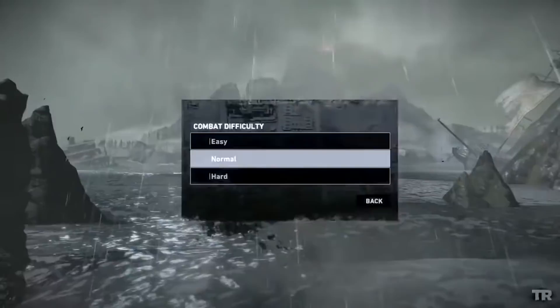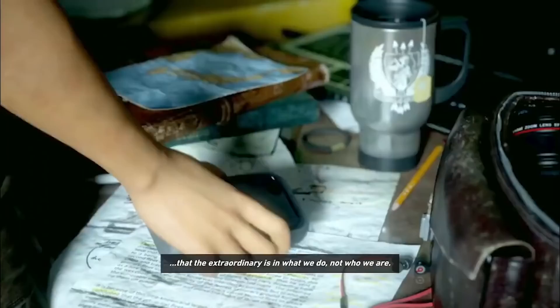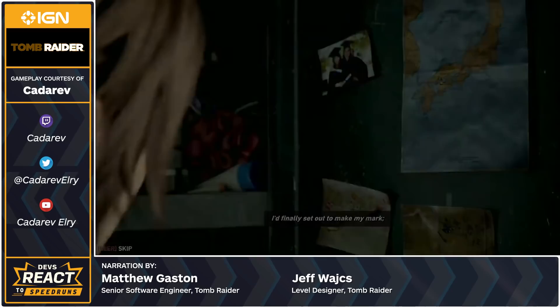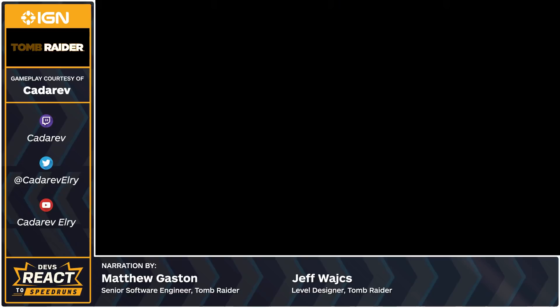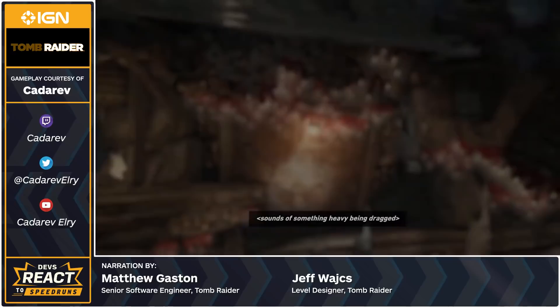Hello, I'm Matthew Gaston from Crystal Dynamics. I'm a senior technical designer, and at the time of making Tomb Raider 2013, I was a senior software engineer working mostly on player gameplay — running, jumping, climbing — and then hunting systems. And this is Jeff Wages, a senior designer at Crystal; I was a level designer on this project and designed quite a few of the puzzles that we'll see, or not see, as this run gets going.